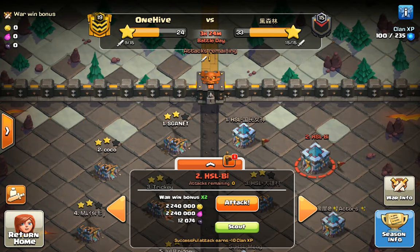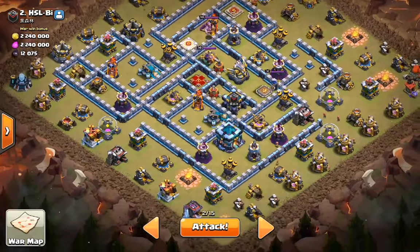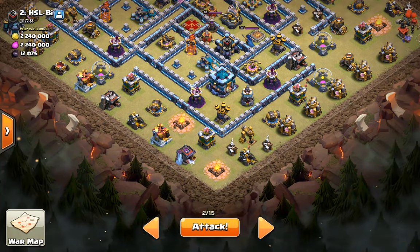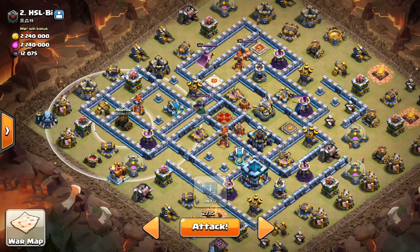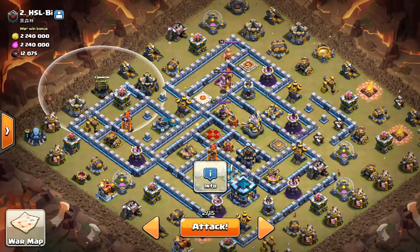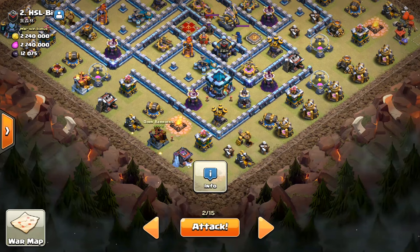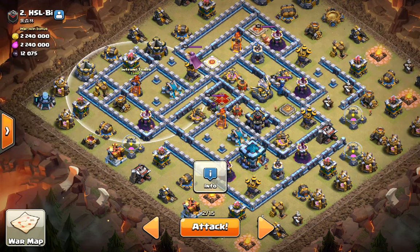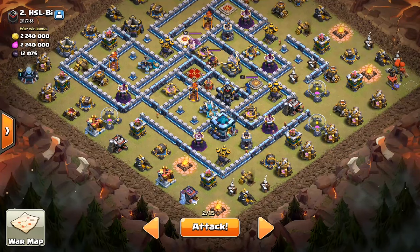I decided to go with the siege barracks yet again — it's just my favorite siege machine. The real reason is both siege machines will have hogs in them, so they'll help out a little bit. But with the stone slammer on the back end near the Inferno compartment, the hogs will eventually get there anyway. The stone slammer would be much more useful on the flank — like if I was dropping my hogs on this side to go through the town hall. Since the hogs will path to the back end anyway, I think having more cleanup troops and more hogs on the front end is more useful.